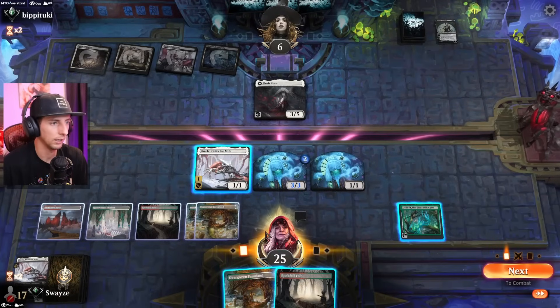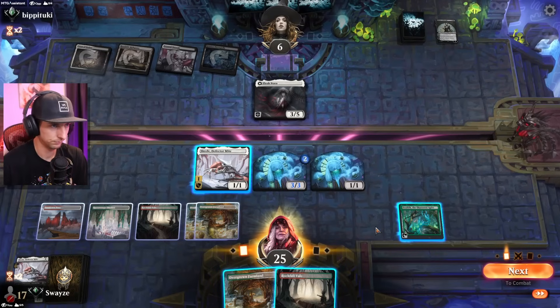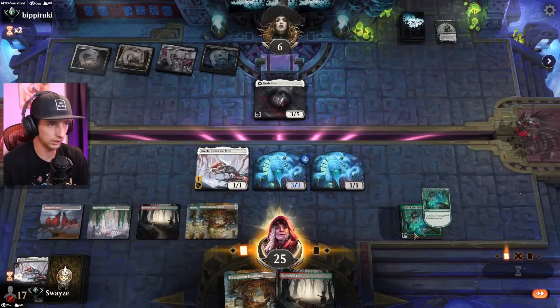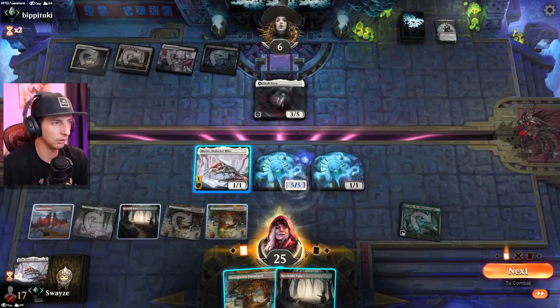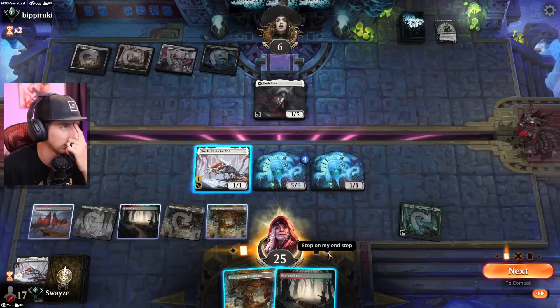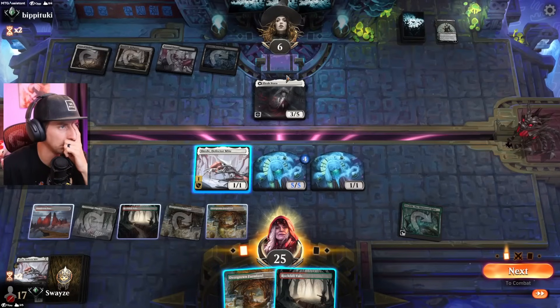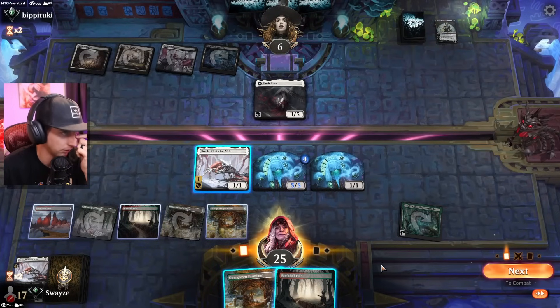Of course we draw a land. Okay, throughout six I actually have lethal — wait, I forgot they took one damage. Do we have lethal? I can get through here with protection, but then they block here. No, we don't have lethal unfortunately.